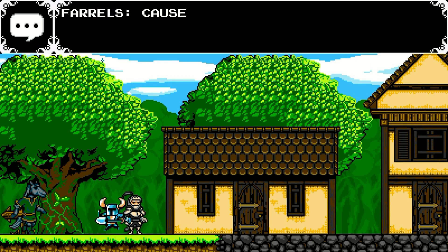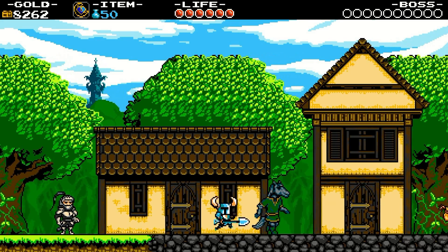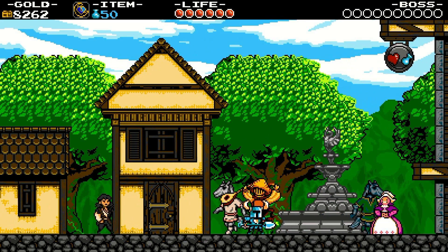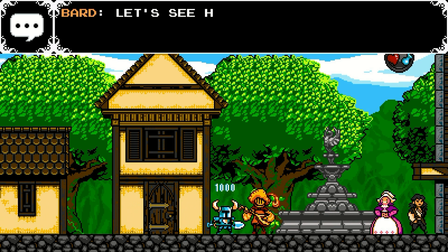Shovel Knight also surprisingly has an incorporation of Zelda 2: The Adventure of Link, with settlements. In settlements, you can intermingle with townsfolk to find side quests and even more surprises. And I have to admit, it's nice to not hear anyone say "I am Error," but there is a frog that has some pretty awfully awesome puns.